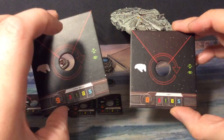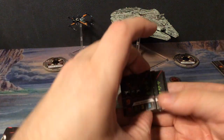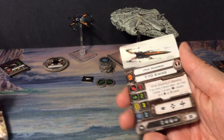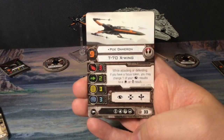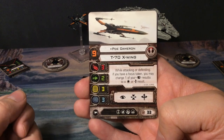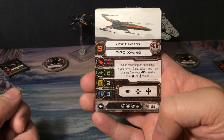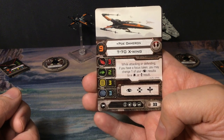Of course we also get the pilot cards — two in total for the YT-1300 and four in total for the X-Wing. Let's take a look at the pilots. We'll start off with the T-70 X-Wing. We have Poe Dameron, which has a pilot skill of nine, attack of three, agility of two, hull of three.